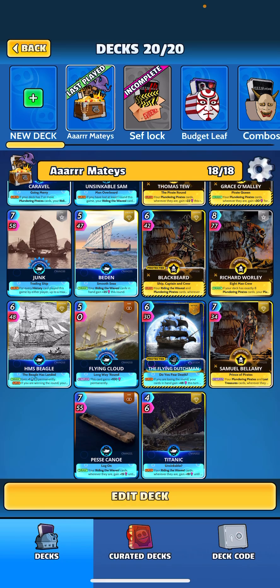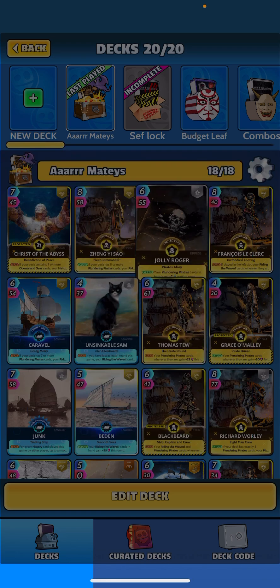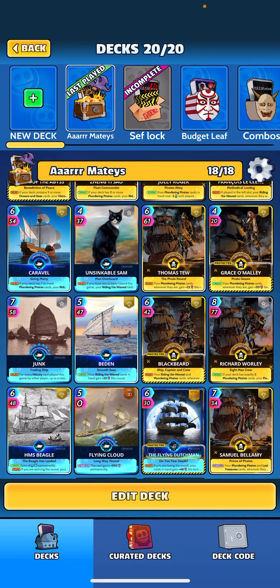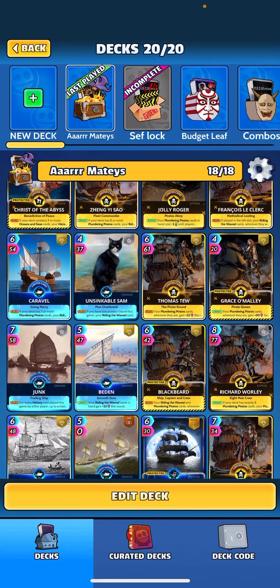We got a new card — Jolly Roger — which got changed. Previously it said your plundering pirate cards in hand cost minus two until played, but they added the return effect. It now says if your deck contains six or more plundering pirate cards, your non-limited riding the waves cards wherever they are gain 15 until played. We specifically chose almost all non-limited riding the waves cards — Caravel is the only limited card, and Dutch is mythic, but the rest of the blue cards are not limited.